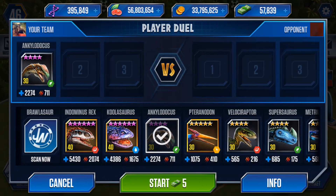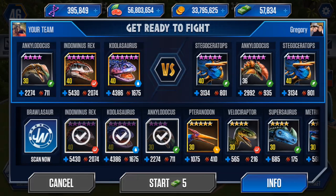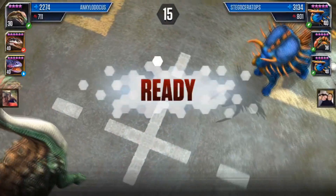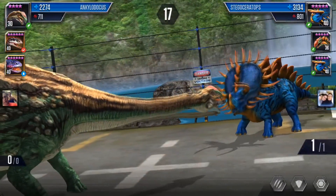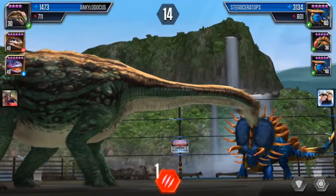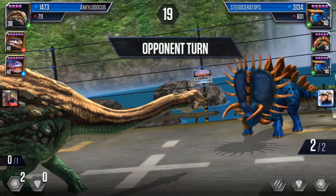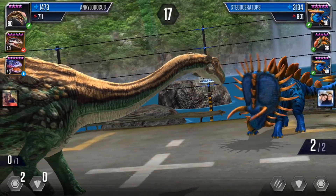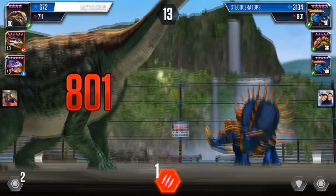I do a battle with the Anglodocus. My three best dinosaurs right now are the Anglodocus, Indominus Rex, and Coolosaurus. I can't believe my Pteranodon is not level 40 yet. I bring out the Anglodocus — it's okay, but if you look at the stats versus the Stegoceratops, the Stegoceratops has better stats, obviously since it's level 40.